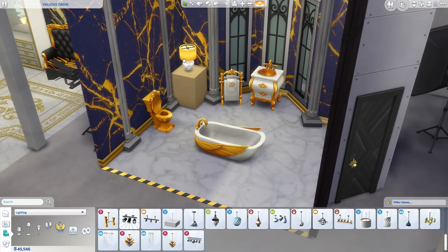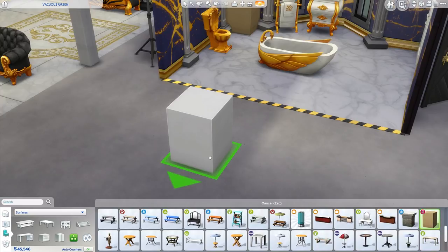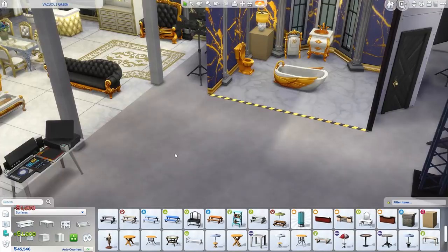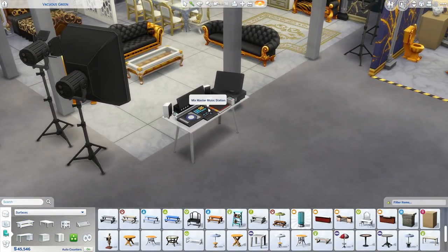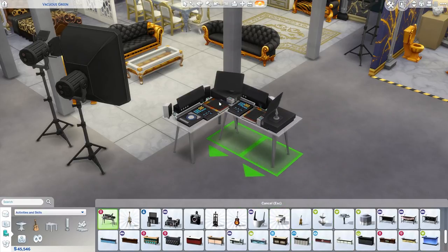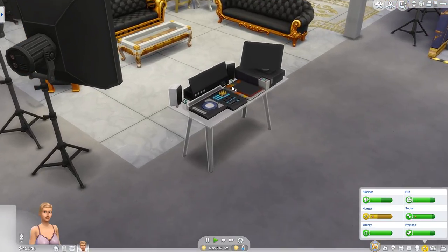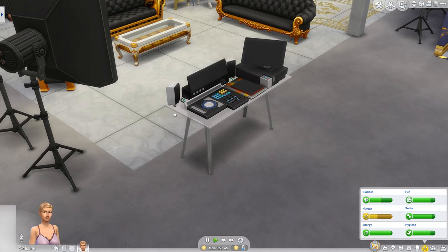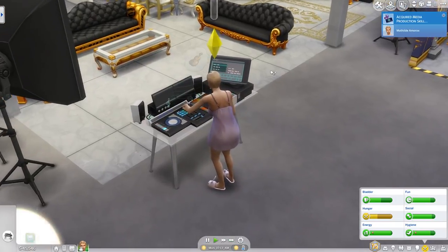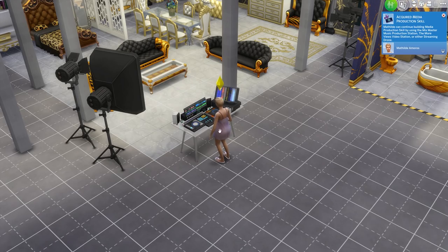There's a pedestal item you can put stuff on top of. This here is actually a skill object — a Mixmaster music station where you can do the Media Production skill. You can produce new tracks and all that from it. I believe that's a new skill — let me just double check. Yep, it's the Media Production skill. It's a really cool item; I just put it there because I thought it looked kind of interesting in front of the set.